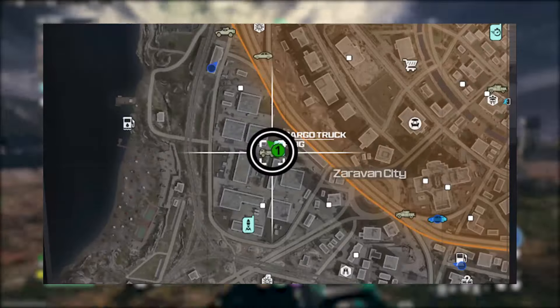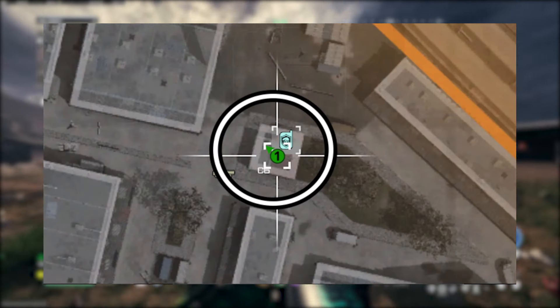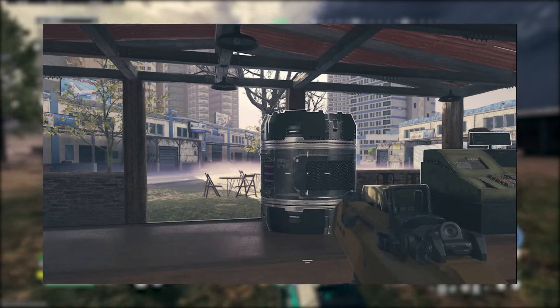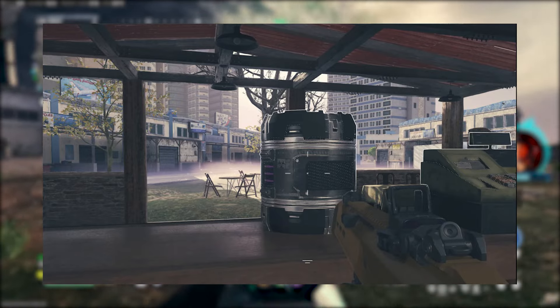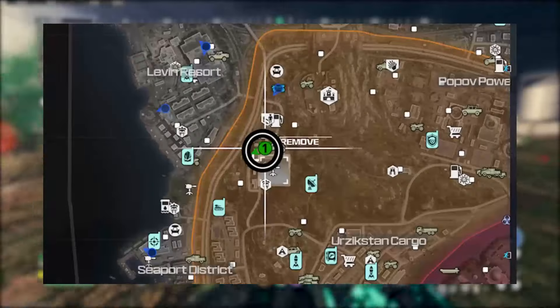The first location you want to head to is the Quadri Shopping Center. This is located in C6 of the map. You will find an Essence container in a small front open shop, and it's located on the desk near the till.